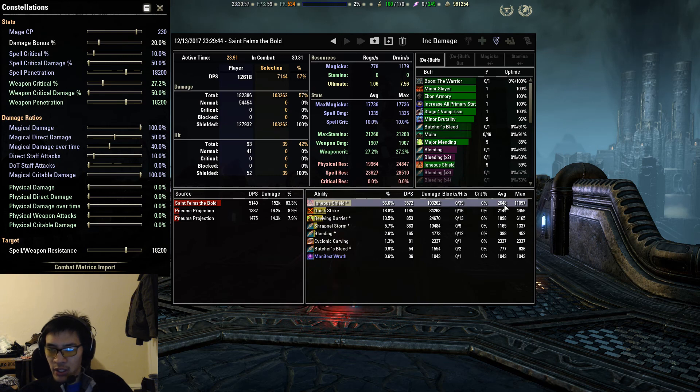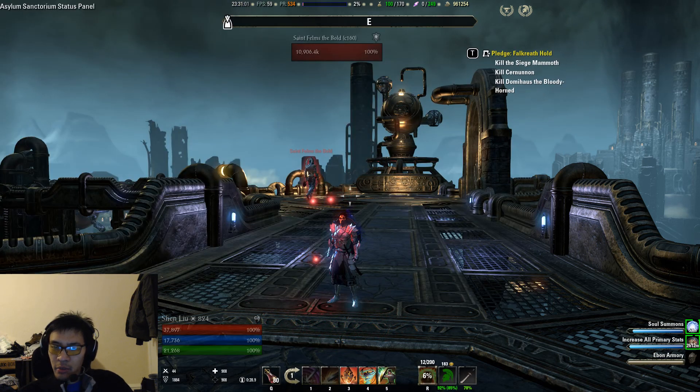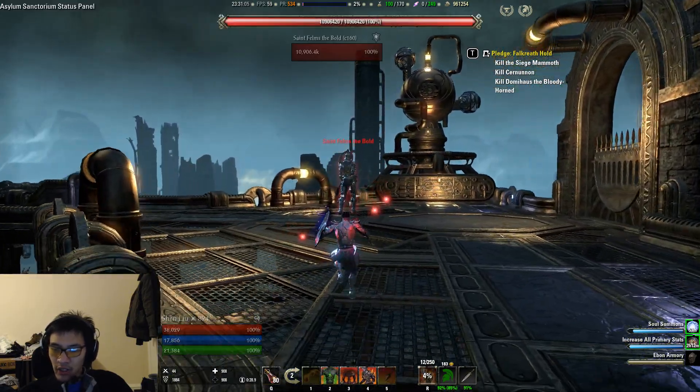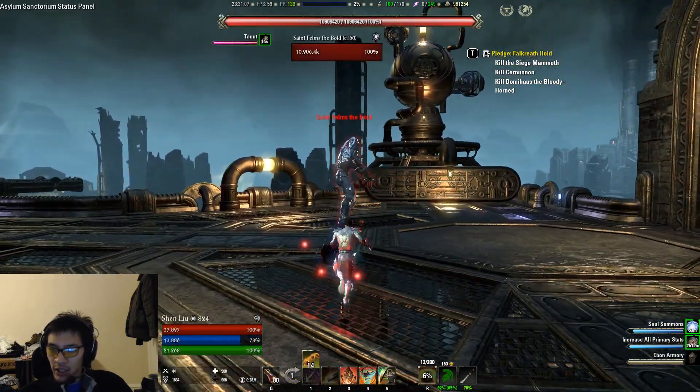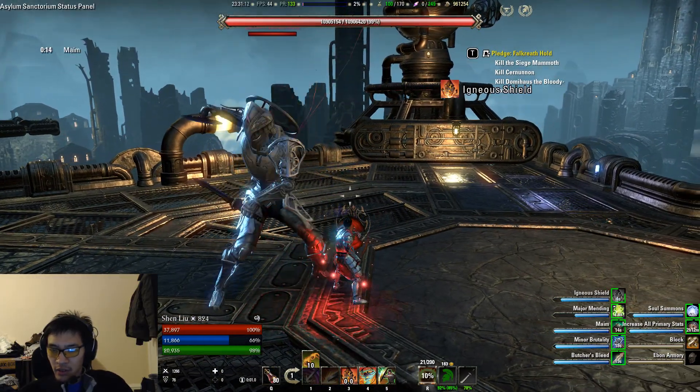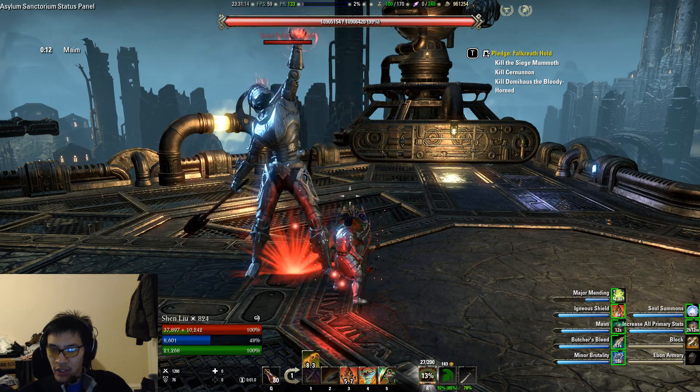You can see here we're averaging 26.48 with a max of 11,097. So now we're going to block and see if we can get these values to decrease at all. There is going to be some variability because of the way boss AIs work, but we'll try our best to account for that. This is the blocking test — we're going to see if blocking makes a difference to our damage shield averages and max.